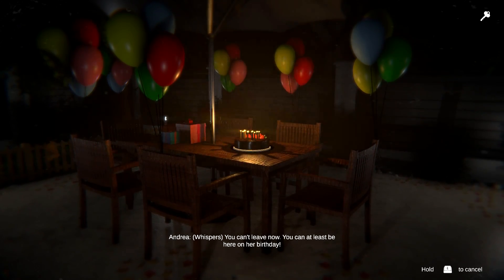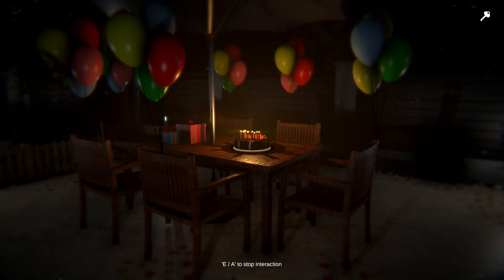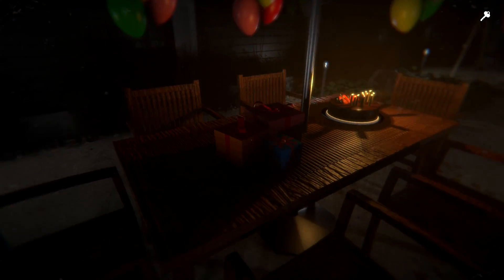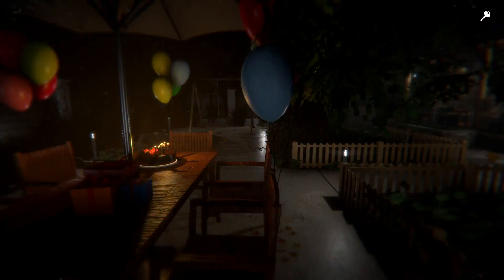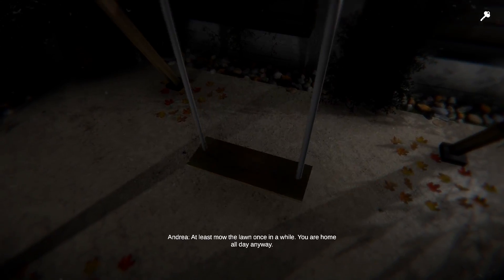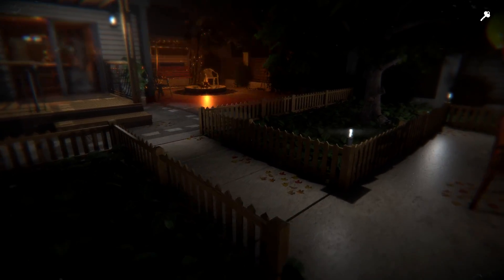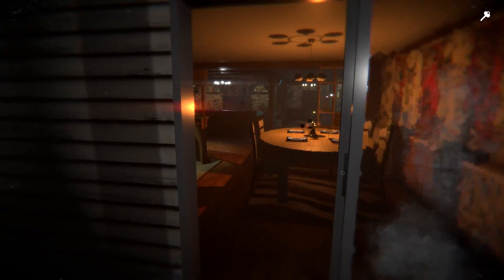You can't leave now. You can at least be here on her birthday. Daddy, daddy! Look what they bought me! She wants you here. Well, maybe I don't want to be here. Can I have a look at what they bought? Maybe I can have a look inside the presents? And a swing at the end of the garden. At least mow the lawn once in a while. You're home all day anyway. I think I've explored the house fairly well. I've got this key so I guess...